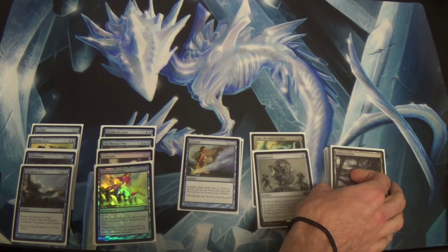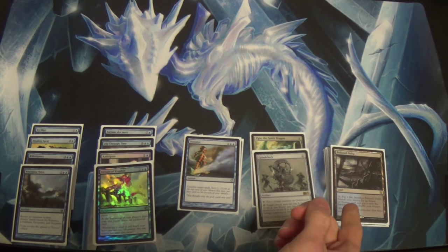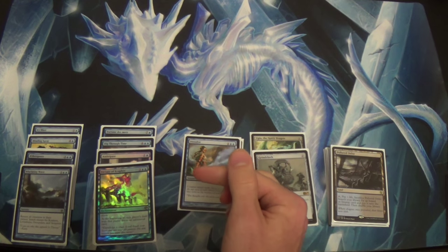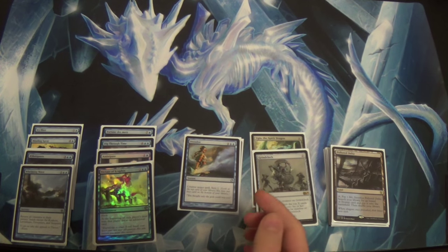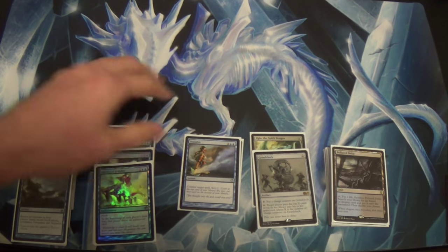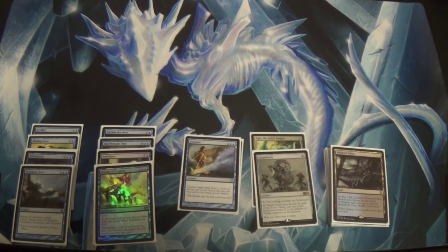Twenty-four lands altogether. You want more Fetchlands. You want a second Ugin in place of an Icy Blast. The other Icy Blast can go out for another Dissolve — that's perfectly fine, probably what you should do, actually.